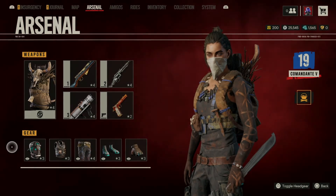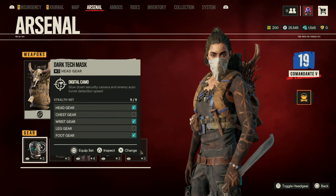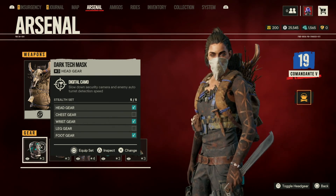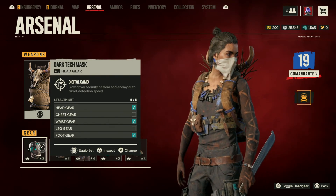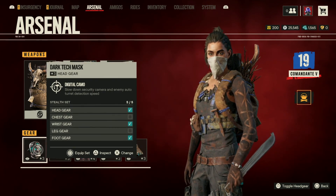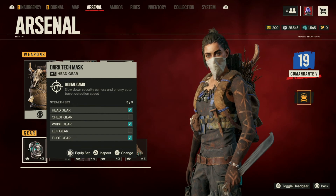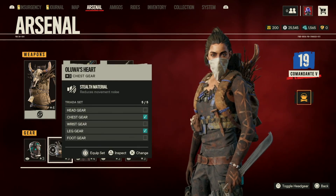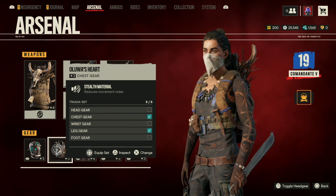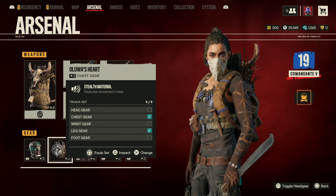Now we can start off with the gear. Let's first start off with the head gear — I'm using the Dark Tech Mask. This has Digital Camo, which slows down security camera and enemy auto-detection speed. This is just so I can be really stealthy in case I run into a camera or even a turret, so this is very helpful for the build. Now for the chest gear, I'm using Oluwa's Heart, which has Stealth Material — also reducing movement noise.